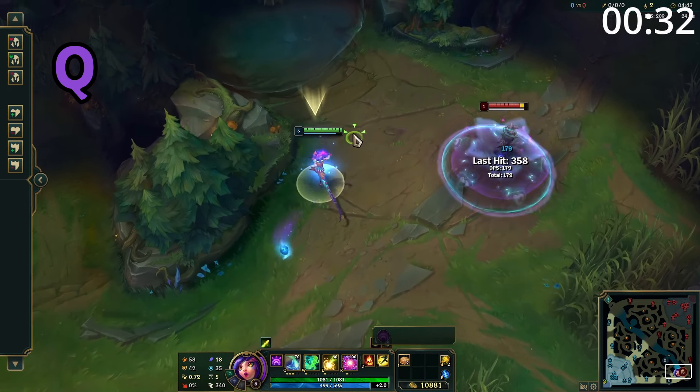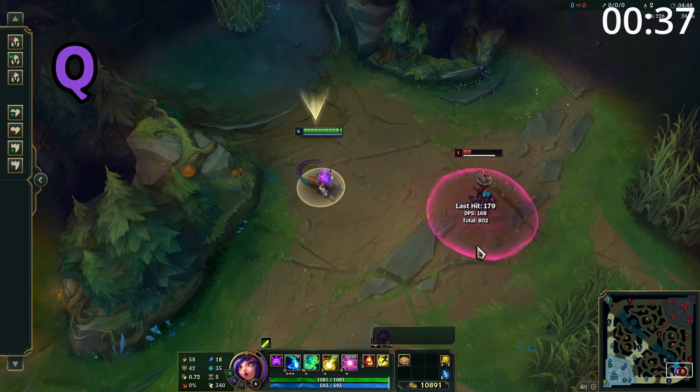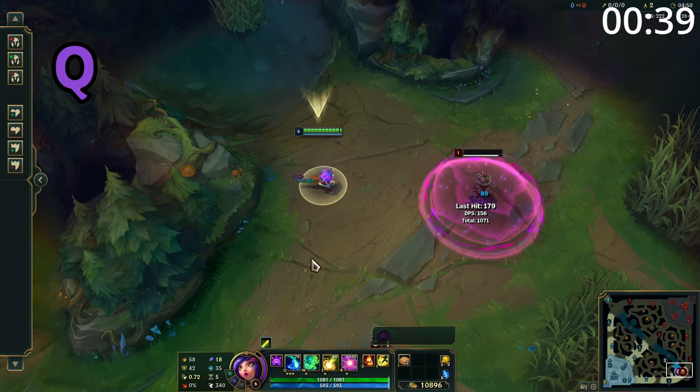Niko's Q throws a circle on the floor which deals damage to enemies hit. If it hits an enemy champion or kills an enemy, it will explode again up to twice more for half the damage.